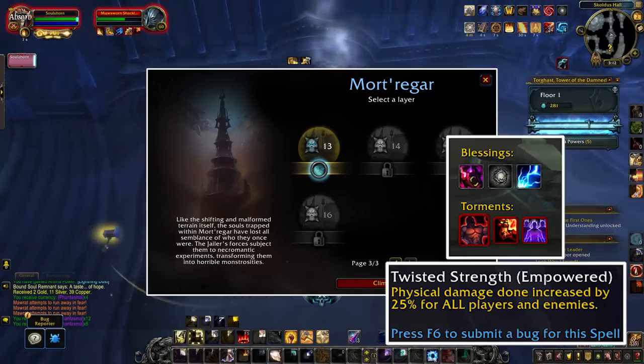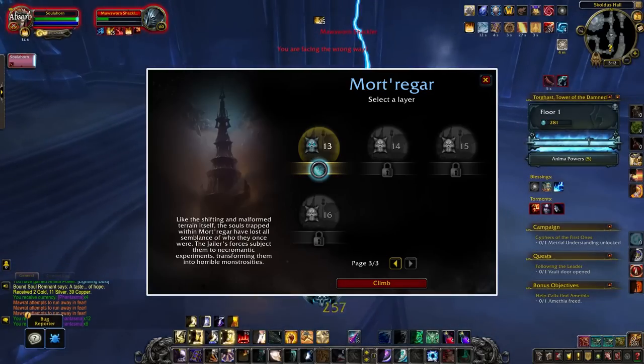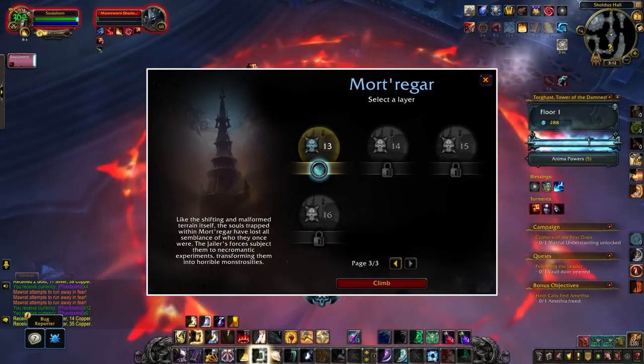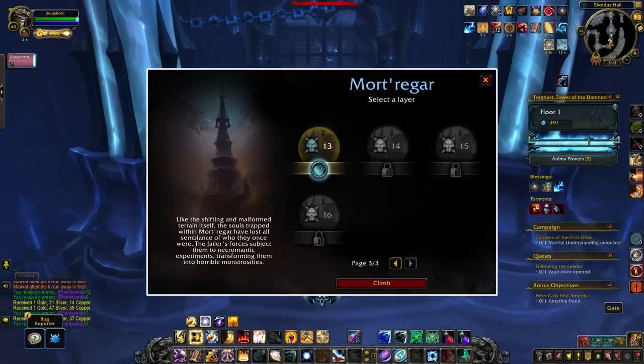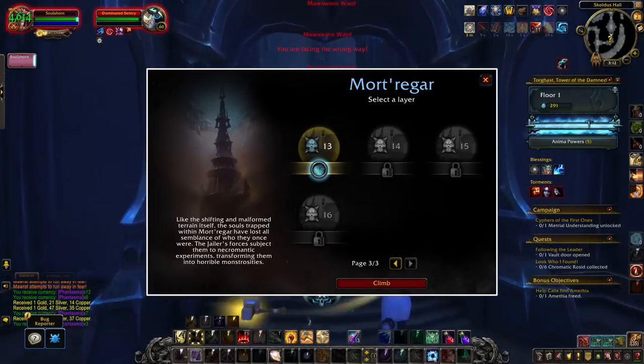You can also tell which one is which because one torment will look bigger than the others. Starting at layer 15, the number of active torments goes up to six — or four if you've powered up the Box of Many Things. On top of that, a second torment will be empowered, meaning you'll deal with a total of four torments and two of them are empowered.